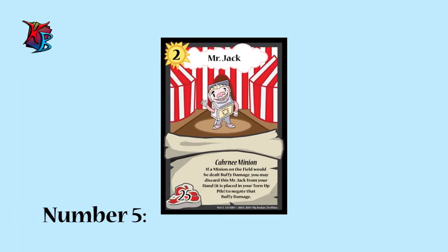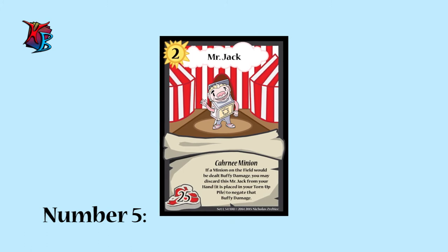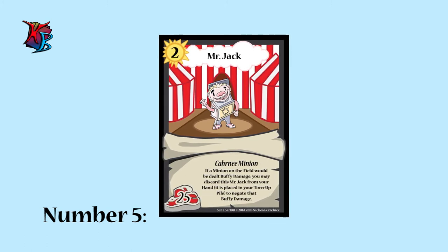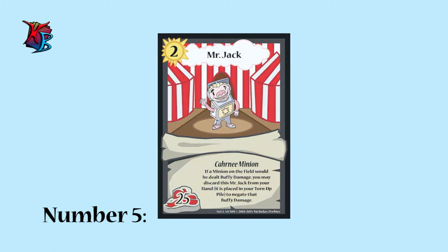At number 5, we have Mr. Jack. Another protector of things, Mr. Jack can negate an instance of buffy damage simply by discarding it from your hand. Even if you decide not to use this ability, Mr. Jack is still stable as a level 2 minion with 25 buffiness.